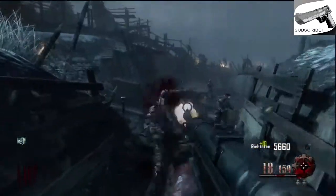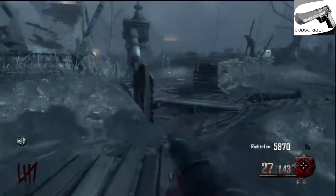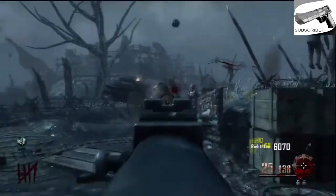I'm just going to kill these zombies real quick. The easiest way for me is to run past this tank route where the tank actually runs through, and then you're going to want to turn on this generator.